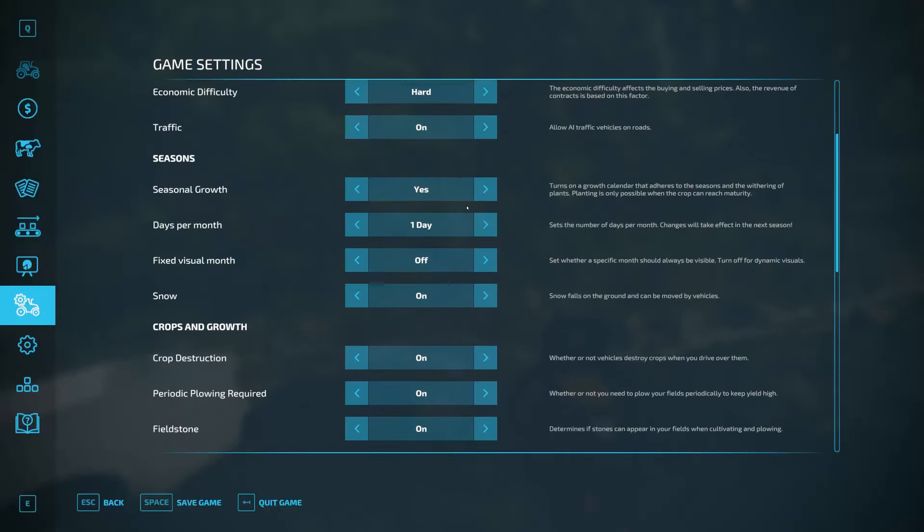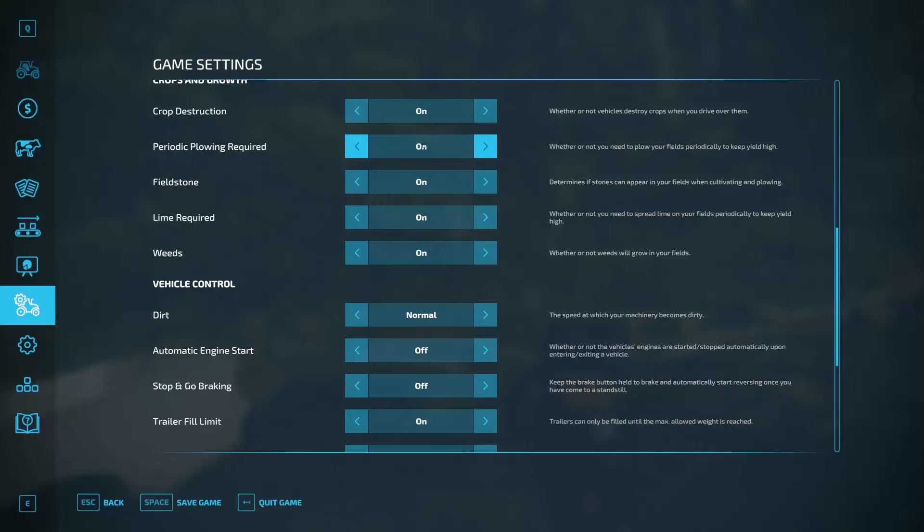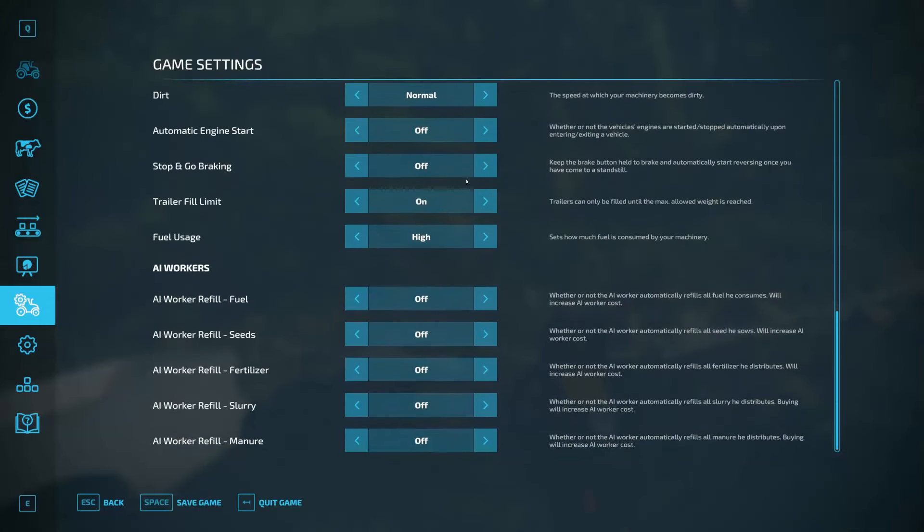Traffic is on. Seasonal growth, one day per month. Fixed visual months is off. Snow is on. Crop destruction, periodic plowing, field stones, lime required, and weeds are all turned on. Dirt is normal. Automatic engine start off. Stop and go braking off. Trailer fill limit is on so we can't overfill. Fuel usage is high. AI workers are all set to off.